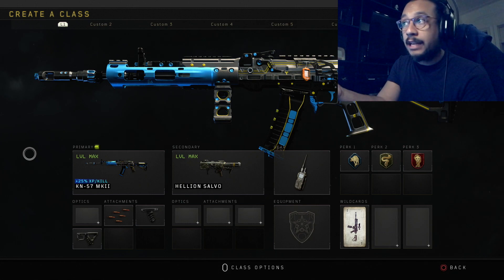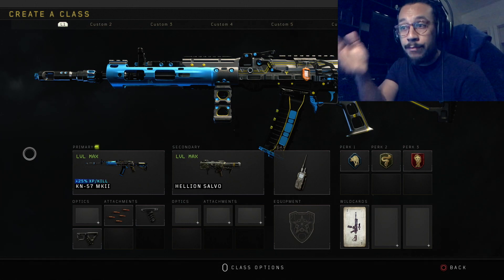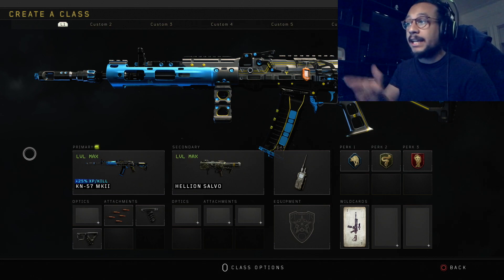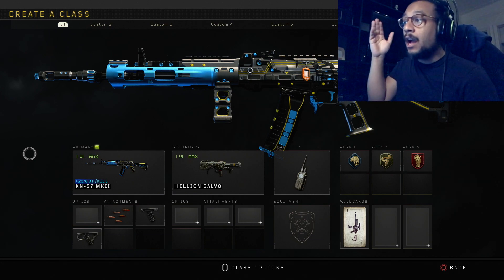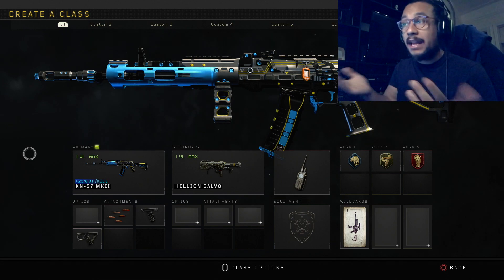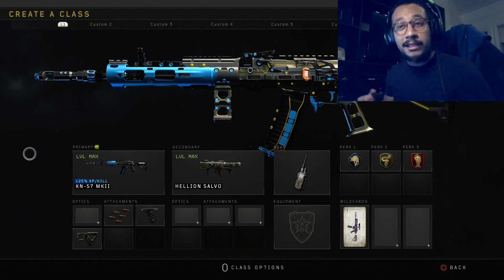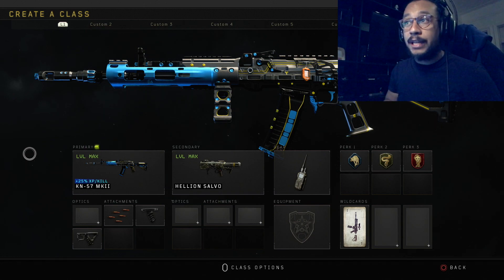Here's how I'm running the class setup in today's gameplay: Rapid Fire, Grip, Quick Draw, Sabo Launcher as my secondary. I'm running ComSec device, Scavenger, Cold-Blooded, and Dead Silence. That is the class setup. KN57 — one of the best guns in the game. Let's bring this on to the field and show you how the weapon performs.